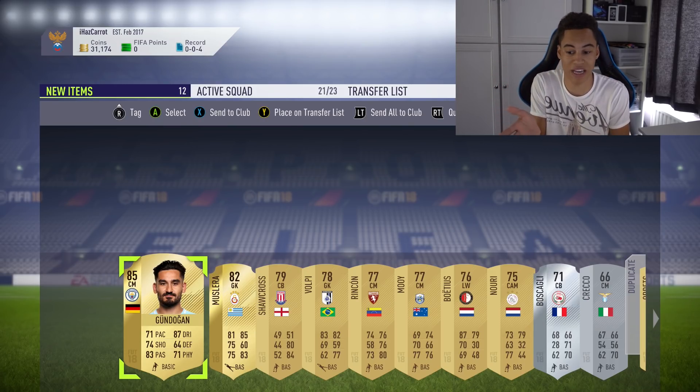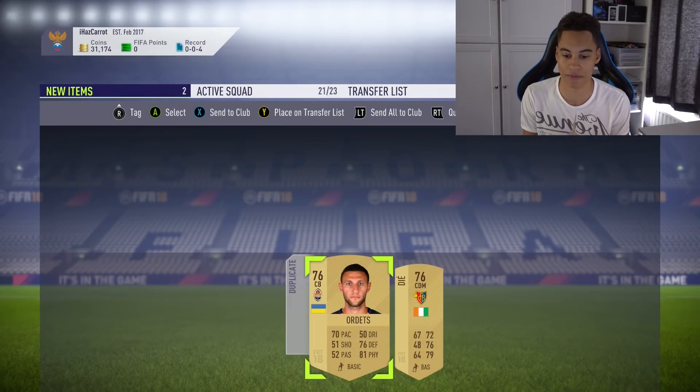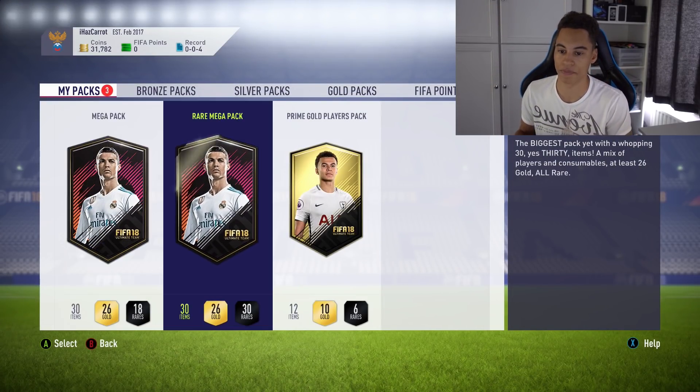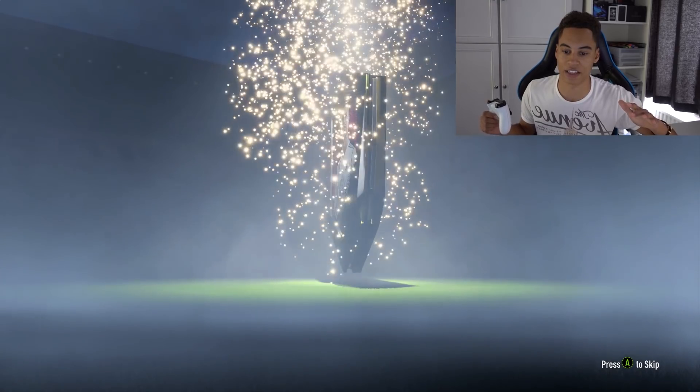I'd say about 30,000 coins — that's pretty much paid for both of the SBCs I've done already. Decent pack pull there. I might even keep him for my squad because those stats look sick for a centre mid. These other two cards I'll probably just discard — probably not worth too much. So we've already made our money back and made profit from this SBC. Going into the mega pack now — lots of items in this one, and the consumables actually sell for a lot, especially if I get some good chemistry styles.